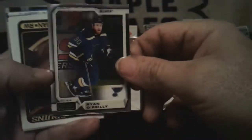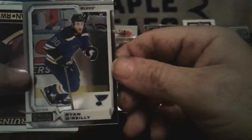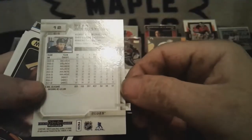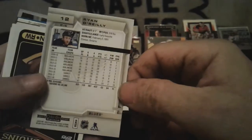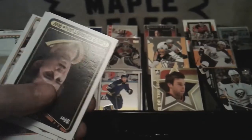Between the Pipes Stars of the Game — Pascal Leclaire — garbage card. And Evander Kane 15-16, let's put that over there. Pack number two. Nice and shiny card — Ryan O'Reilly, looks like it's in pretty good shape, 18-19 — that might be worth something. Topps — basically a garbage card, Topps isn't worth anything at least not in hockey.